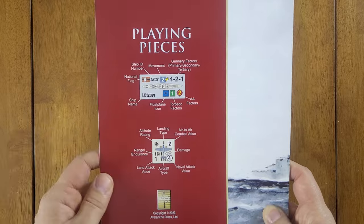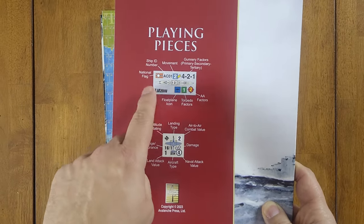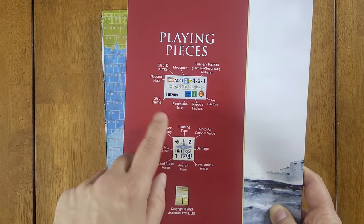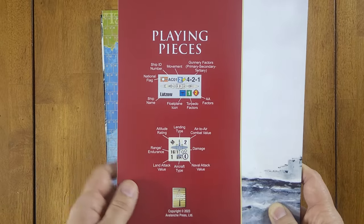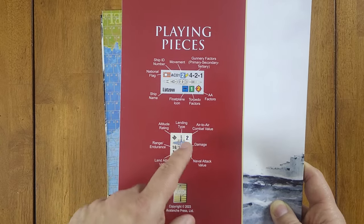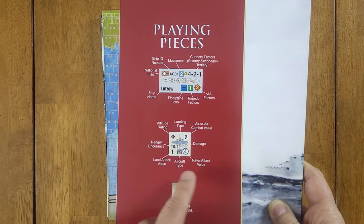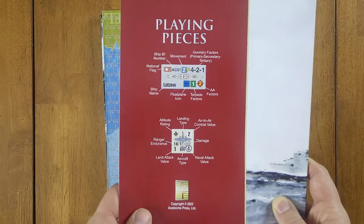Here are the playing pieces. The long piece is for your big ships — for example, the Lutzow — showing your national flag, ship number, armored cruiser class, movement, and gunnery factors. There are three levels of gunnery: primary, secondary, and tertiary. You also see the ship name, float plane icon if applicable, torpedo factors showing how many torpedoes it carries, and aircraft factors. For aircraft, you have an altitude rating, a landing type indicating land, carrier, or floatplane, air-to-air combat value, damage, naval attack value, aircraft type — this would be a Beaufort, I believe — land attack value, and range and endurance.